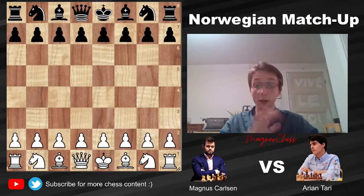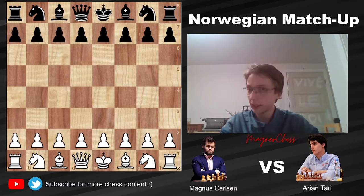Hi guys, Wilhelm here. You might notice a different background today — that's because I'm visiting my parents, but I still wanted to make a video. Today the game I wanted to show was played in the FIDE World Cup between Norwegian number one, Magnus Carlsen — also the best player in the world and probably of all time — and Norwegian number two, Arjen Tari, a very strong young grandmaster. This is why the video is titled what it's titled.